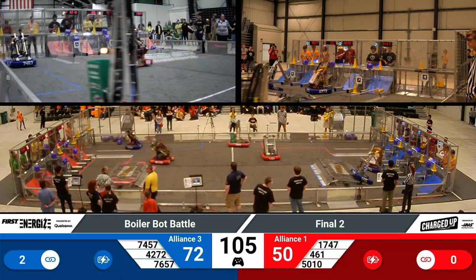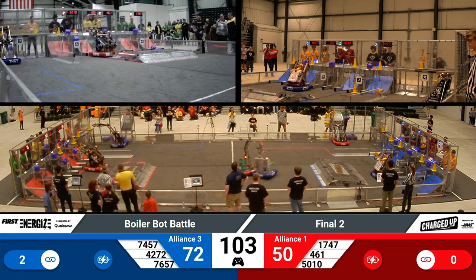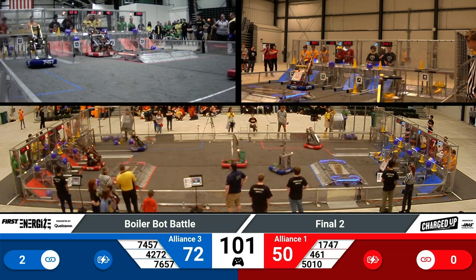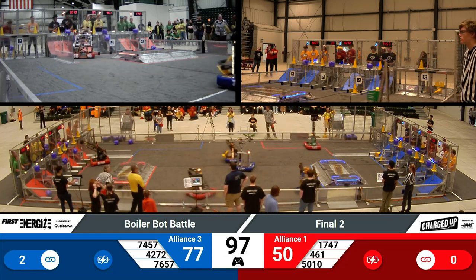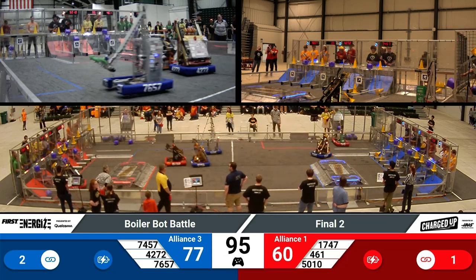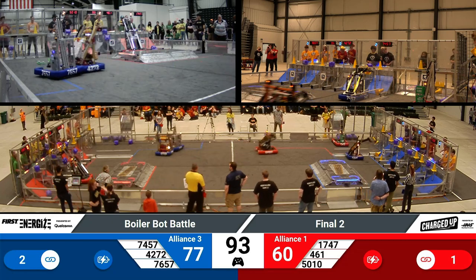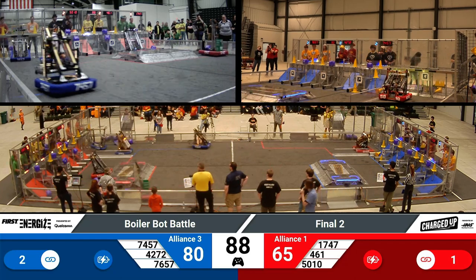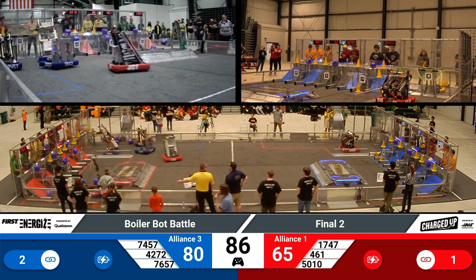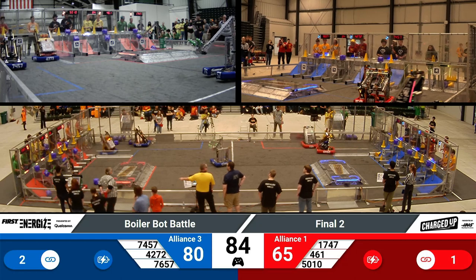Currently with two of those links could make up the difference we see on the board. 100 seconds remaining in the match. 461 working with their human player station, draped in a beautiful cape, able to successfully collect a cone and take it diagonally across the field. We've seen that throughout this season — teams will have to cross diagonally and hit bumper-to-bumper action, which is allowed as long as it has minimal contact time.